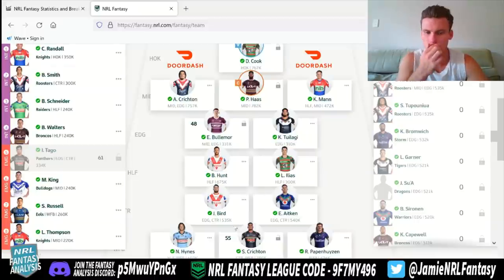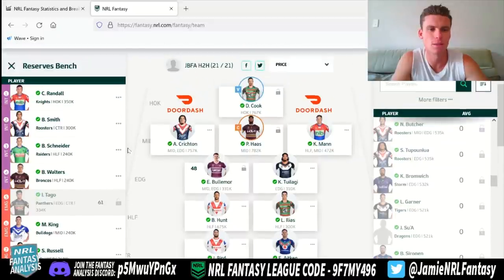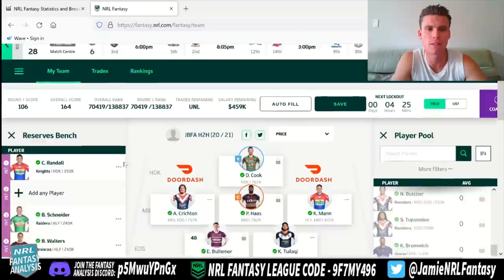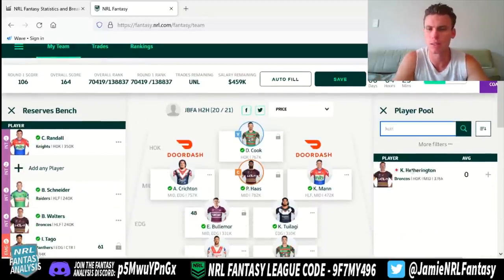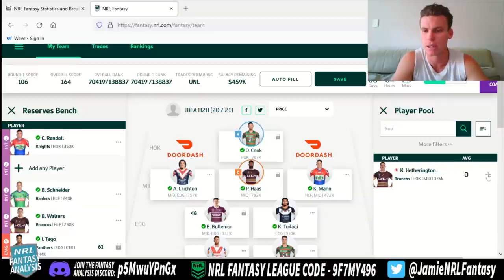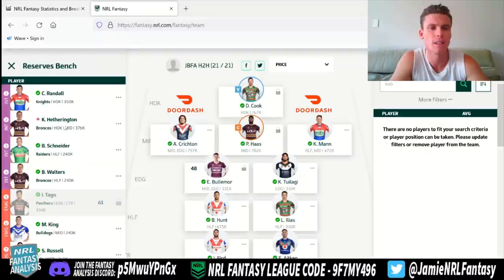So we now have a couple of guys in the center. Unfortunately, not a lot of cover in the mids and the edge. But what I'd do from there is move Billy Smith out of the side. Because I have that extra bit of cash — 459 — I'd be able to get Kobe into my team. Kobe moves in there, so we'd be able to leave him in the one, two, three, or four spot. He's someone we can use next week, and someone we're probably looking to pick up at some stage over the next few weeks anyway.